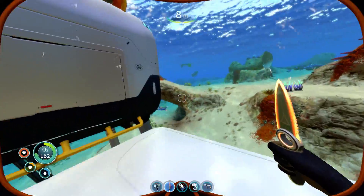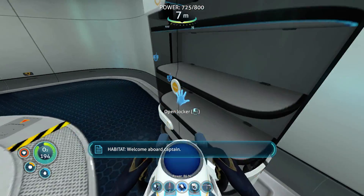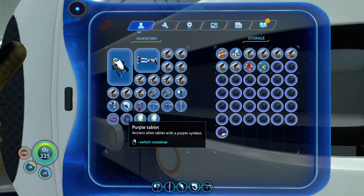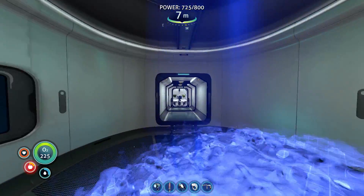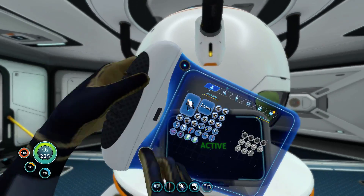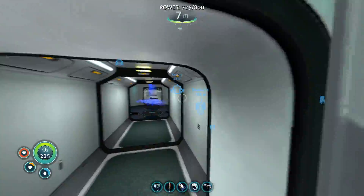So I already have a bunch of them. I have a bunch of Gel Sacks here. So if you ever need energy - the bioreactor - if you ever need energy, you can literally just put your Gel Sacks in there and you're good to go basically.